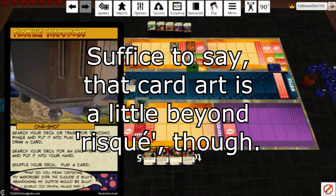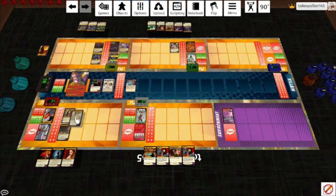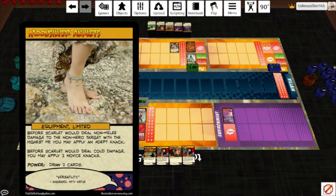This is one of her ridiculously overpowered cards — grab Moon Silver Anklets, shuffle my deck, and then I can play a card. I'll go ahead and play those Moon Silver Anklets I just pulled out of her deck. Before Scarlet would deal non-melee damage to the non-hero target with the highest HP — which is going to be Spite for most of this game — you may apply an Adept Knack. Before Scarlet would deal cold damage you may apply two Novice Knacks. Draw a card, and next turn maybe we'll see what the Knacks are.